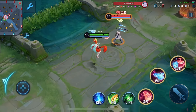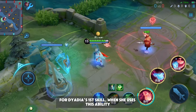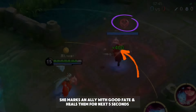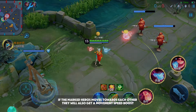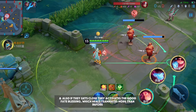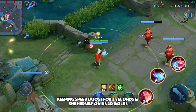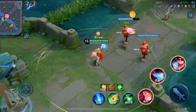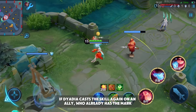First Skill — Two Hearts: When Dyadia uses this ability, she marks an ally with good fate and heals them for the next five seconds. If the marked heroes move towards each other, they also get a movement speed boost, and if they get close, it activates the good fate blessing which heals teammates more than before, keeping the speed boost for two seconds. She herself also gains 20 gold.